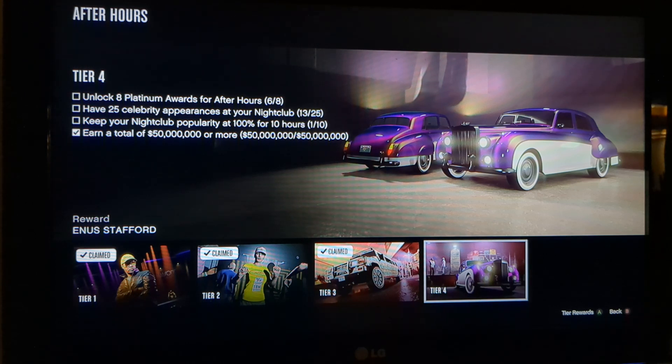The final task for Tier 4 from the After Hours DLC is you need to earn a total of $50 million. Now, this is not from your safe — this is from the warehouse, from how much goods you've sold from your nightclub basement. Not from the safe. This is from how much you've earned in total from selling nightclub goods, basically cargo from your nightclub. So you need to sell $50 million worth of nightclub goods and you will complete this task. It's not hard — you can tell I've done it already.